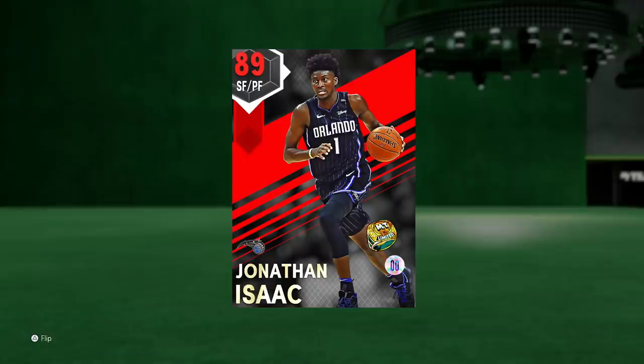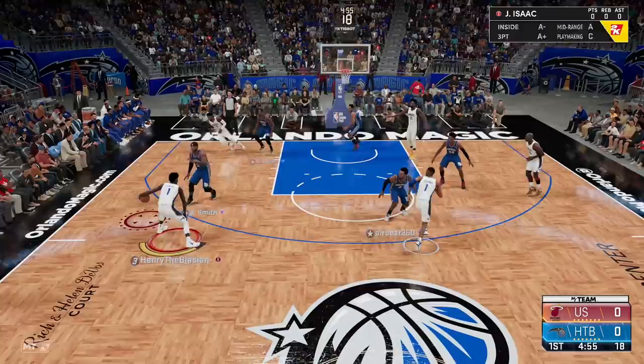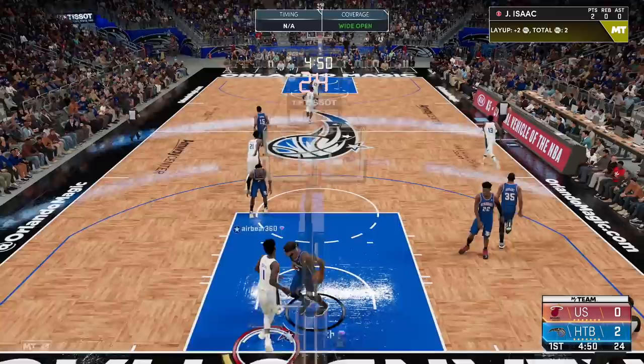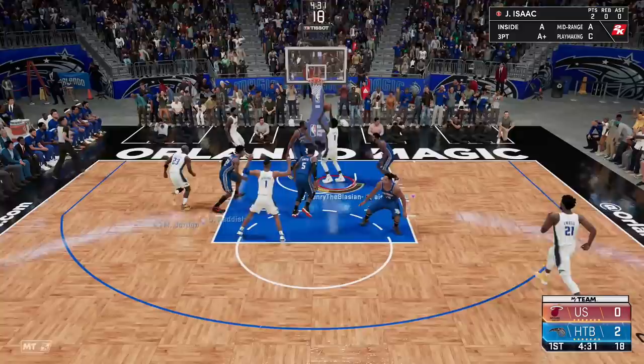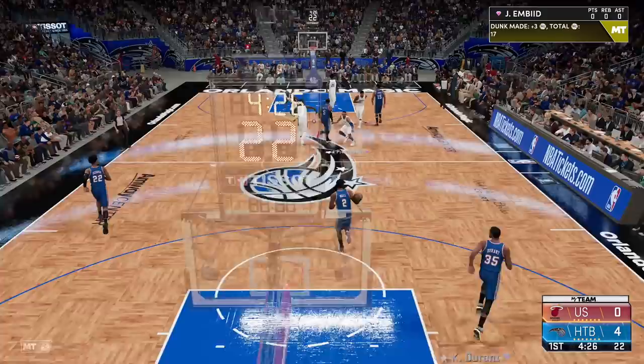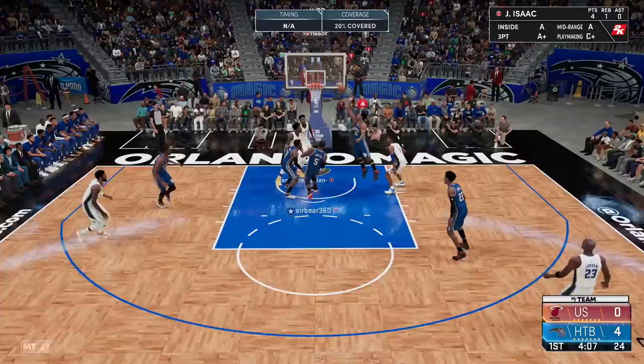Welcome back to another HTB gameplay. We've got ruby Jonathan Isaac among giants — I've got Josh Smith on me, a pink diamond, but easy basket. Look at how fast he is with that quick first step, and he's 6-foot-11. Running into my body is not gonna help you. Easy dunk right there in transition — you can see he's got the speed. The defense our team is playing, we've got this guy absolutely locked up. Jonathan Isaac is running the offense, look at this behind-the-back, it's too silky.